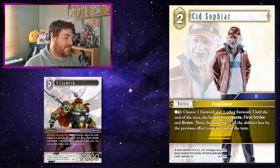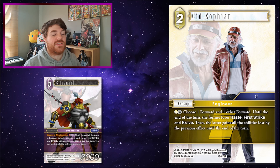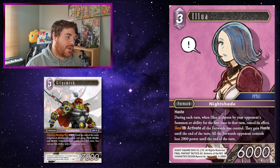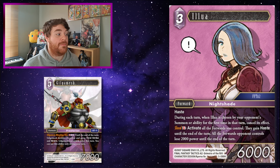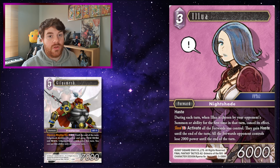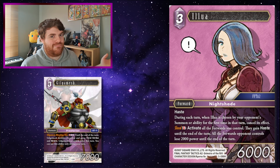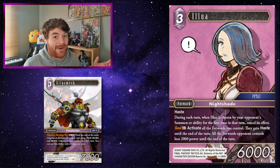Sid Sapphire! Gilgamesh gains First Strike and Brave when you use Morphing Time, so once you've used his two attacks, you can use Sid Sapphire to take First Strike and Brave off him and give it to something else. Ilua! Being able to have Ilua on the field when you play Gilgamesh, then immediately use Ilua's S to give Gilgamesh Haste and use Morphing Time to attack twice — what's also great is that all your opponent's forwards lose 2,000 power as well, which makes Gilgamesh's First Strike even more potent. Obviously he doubles his power anyway so it doesn't really matter, but still hilarious.